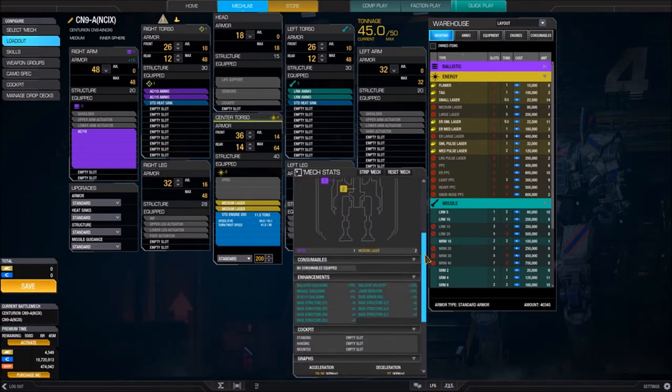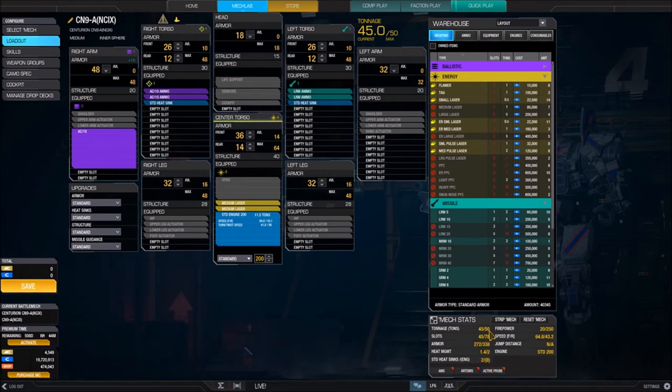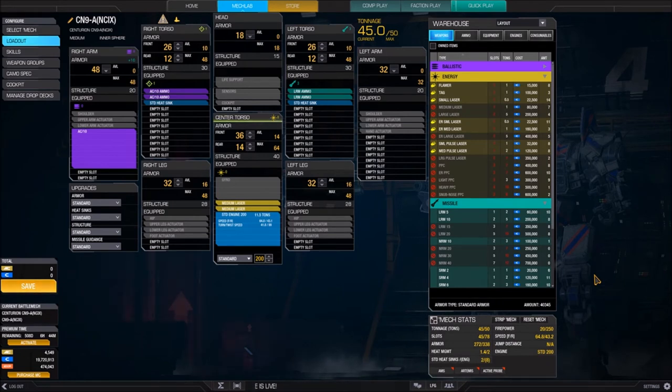The graphs section shows mech performance: pitch angle, yaw angle, acceleration, etc. I don't look at this too much, but it's there if you choose to use it. When a mech is new, I might pull it up to see what enhancements it has before kitting it out. On the left-hand side of the screen, you have how much money you're spending on the mech, listed in C-bills — the in-game currency from matches — and MC, purchased with real money.